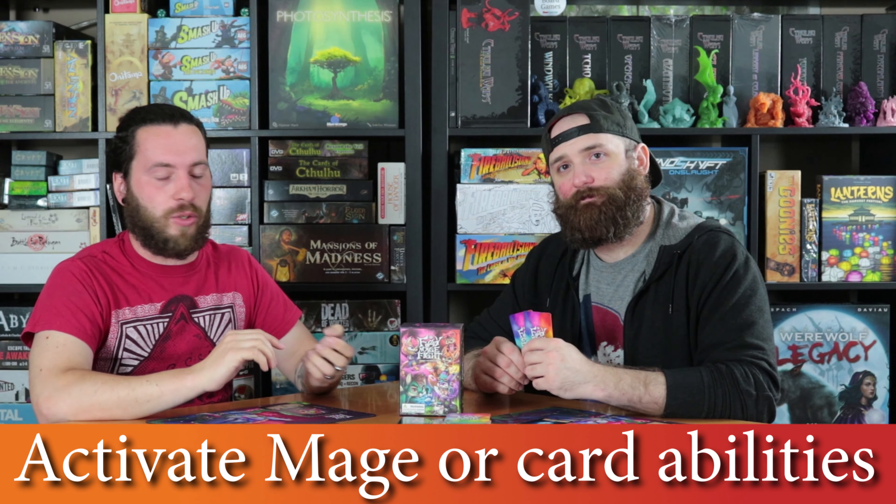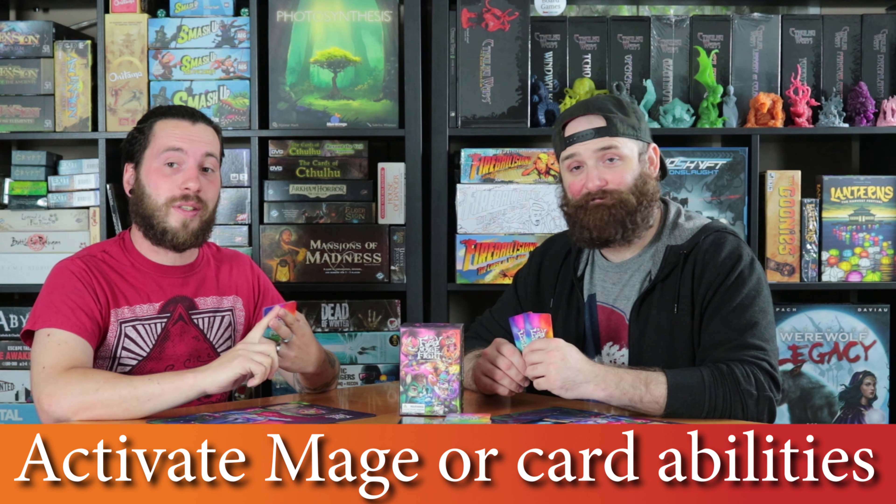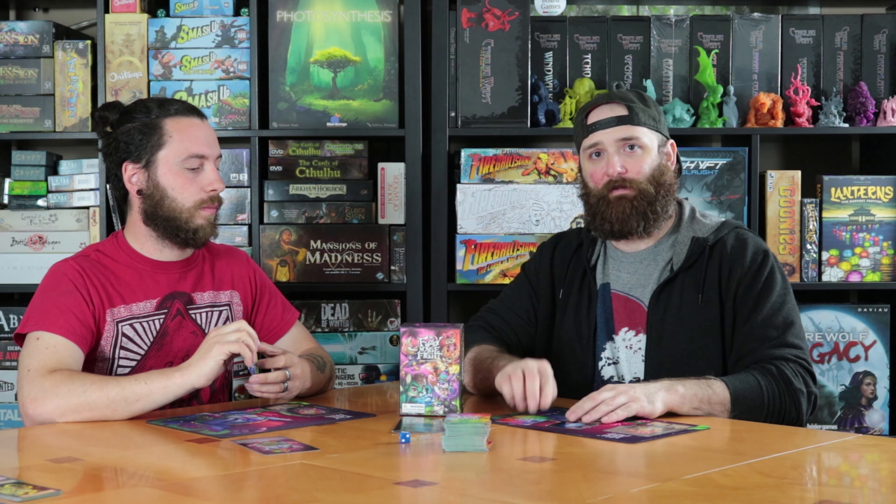Another action you can do is to activate. You can activate fuzzy abilities or cards that are already on your battlefield. You cannot activate cards from your hand — activated cards are your face-down cards that you played prior using the play action. The important thing to remember is you are limited to six spaces on your battlefield. If all six spots are full, you cannot play another card face down to activate. However, you can spend one action to replace one of those cards — discard it and replace it with a card from your hand.